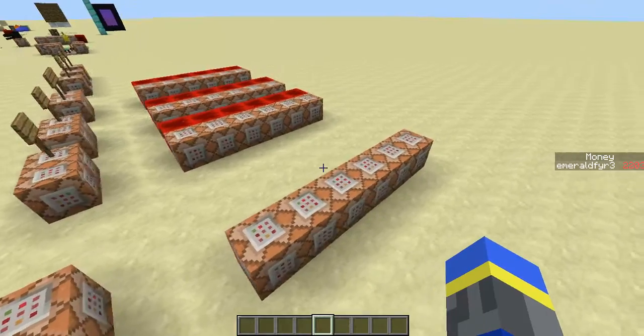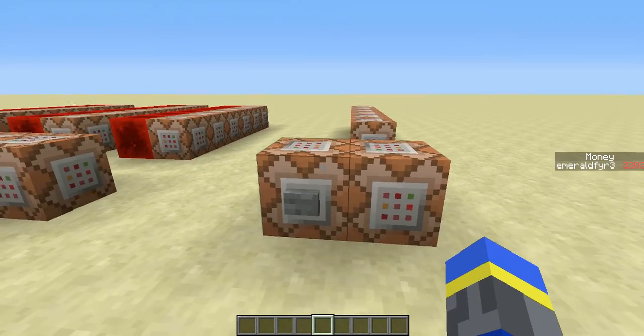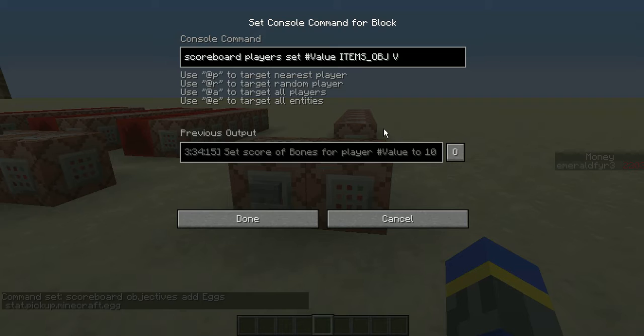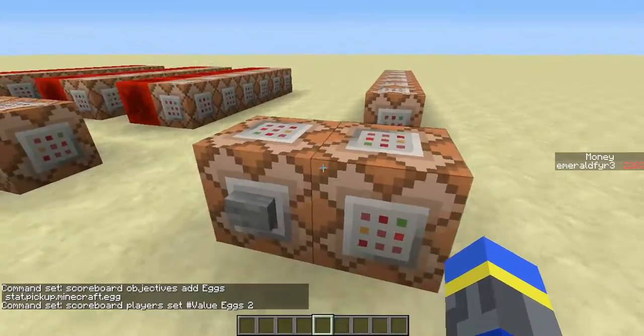So to add one of these, I've got some template commands for you here. I'm going to do one on screen and all these commands will be in the description. I'm going to add eggs as my next item. So here we are going to add the objective — you're going to replace items objective with the name, and I'm going to call it eggs. This is Minecraft dot egg. This is the value of the egg — I'm just going to call the value 2, 2 points for each egg. And the items objective name, which again is eggs. So now we can just go ahead and add that. You can also just type these in the chat, you don't have to use command block here.